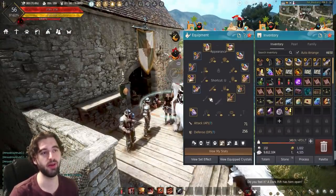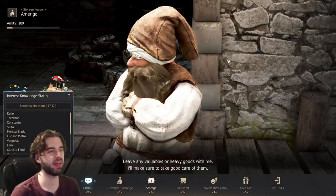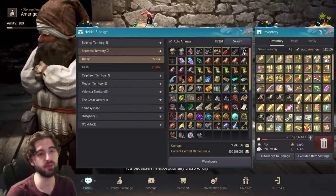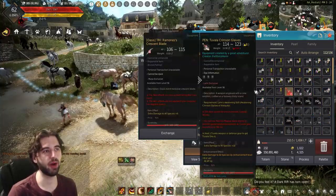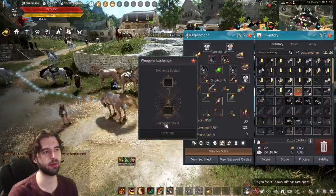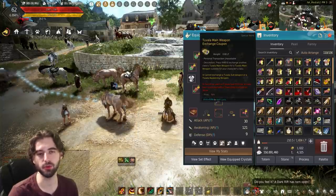What I'm going to do is take the weapons off of my character and put them into storage. Then I'm going to switch over to my Musa, who is sitting over in Heidel. On my Musa, I'll take all of those weapons I just put in storage as well as the Tuvala exchange coupons I got for using Fugar's timepiece — I have three Tuvala weapon exchange coupons right here. I'm going to use the first coupon and click on the awakening weapon to turn it into a Tuvala weapon for my Musa and run it down the line. All you do is click on the coupon, click on the weapon, and hit exchange.